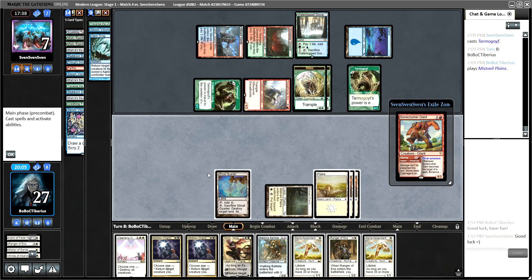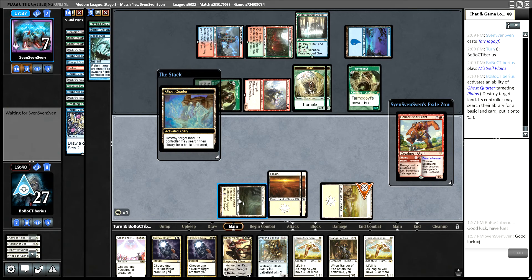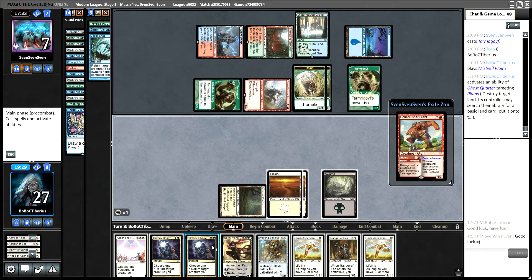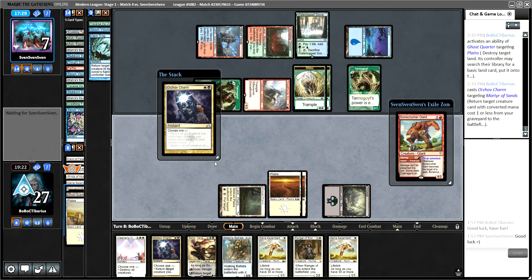How do we want to do this? If we cast Ranger, we have to discard a bunch of stuff. Let's tap a white and Ghost Quarter our own land. It's kind of a bummer of a play, but we get Martyr back and gain a ton of life with this Orzhov Charm, and then we have black mana for Sorin. We'll have to wait another turn to Wrath, which is unfortunate, but we'll live. I don't want to miss out on the chance to gain life. And then we'll play Serra — or just one Serra, unfortunately.